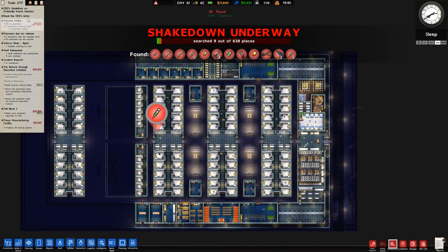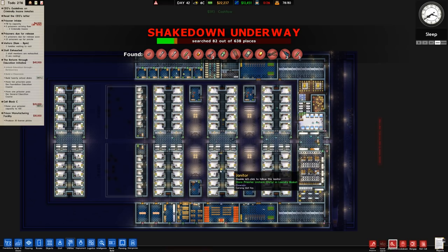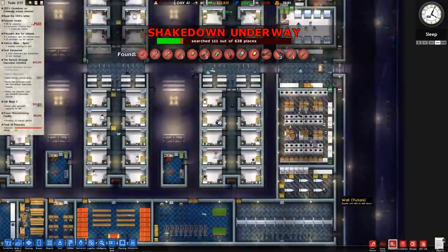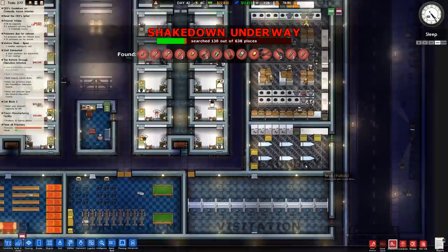Two criminally insane will arrive in five hours. Double checking prisoner grading: re-offending rate has gone down, punishment is fine, reform has gone up by one point, health has stayed the same — that's about as positive as I can make all of that. We still don't have anyone working in the kitchen, we still don't have anyone working in the laundry.